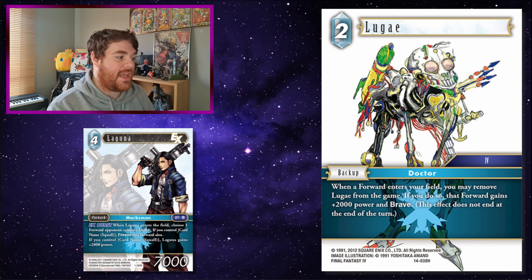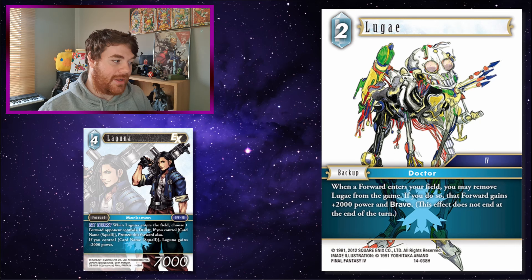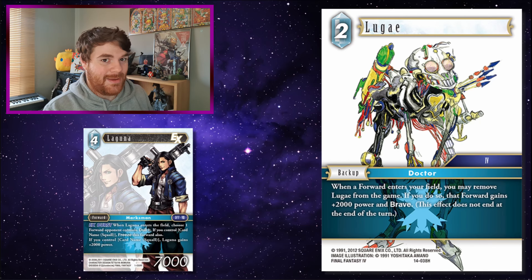Lugay! So let's say you've got Laguna on the field with your Squall backup, and when you play Laguna you then crack Lugay as well — Laguna becomes an 11k Brave. Obviously he doesn't have any attack effects like the Opus 13 Laguna, but it still makes him quite big and fairly easy to play. That's one of the reasons I quite like this Laguna: he's got the EX Burst so putting three in the deck isn't a bad idea at all, and he has that immediate value of coming in and dulling and freezing something, then becoming huge at the same time.